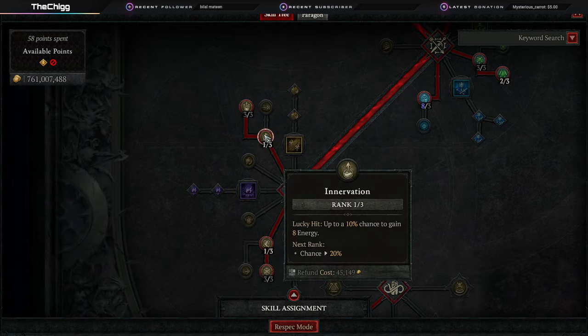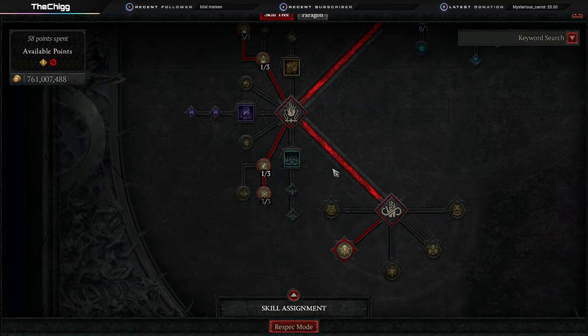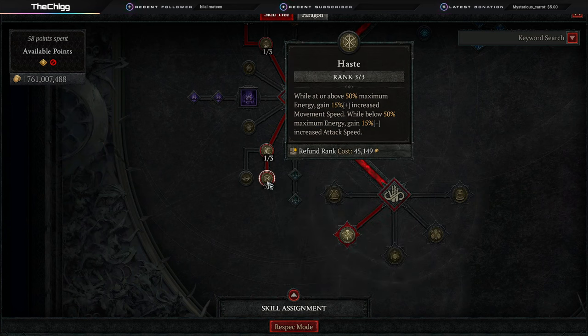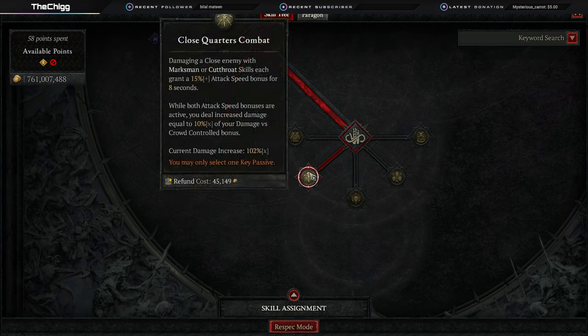This is where I get a little different. One point into Innervation doesn't help since we don't care about energy. Instead, Second Wind: every 100 energy you spend grants you increased lucky hit chance. Getting our lucky hit chance as high as possible increases our DPS as much as we can. One point into Adrenaline Rush just to move down to Haste for movement speed — we're never below 50 energy so we're always zooming. We scale our damage with Close Quarters Combat: damaging a close enemy with marksman or cutthroat skills each give 15% attack speed for 8 seconds, and while both are active you deal 10% of your damage to crowd-controlled enemies as bonus damage. I currently have 1020%, so that's 102% — it's a multiplier, essentially doubling our damage.